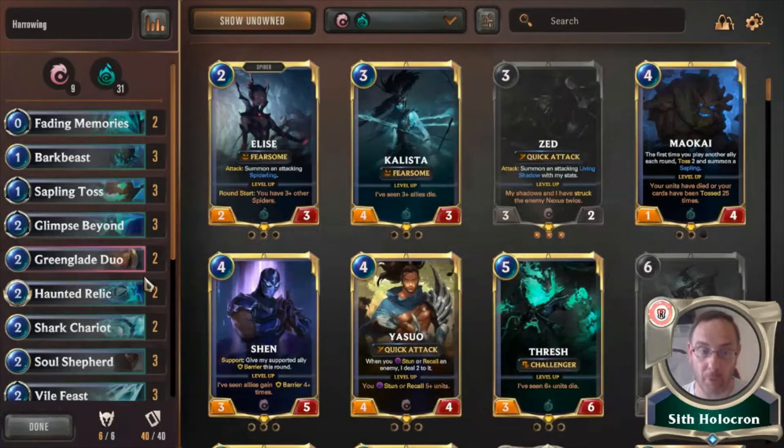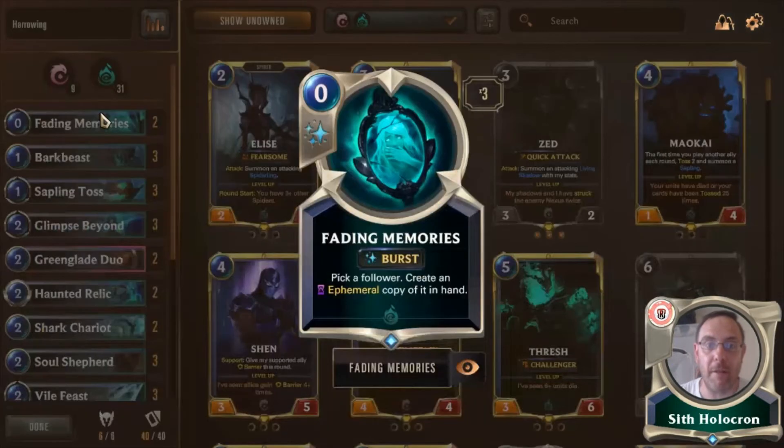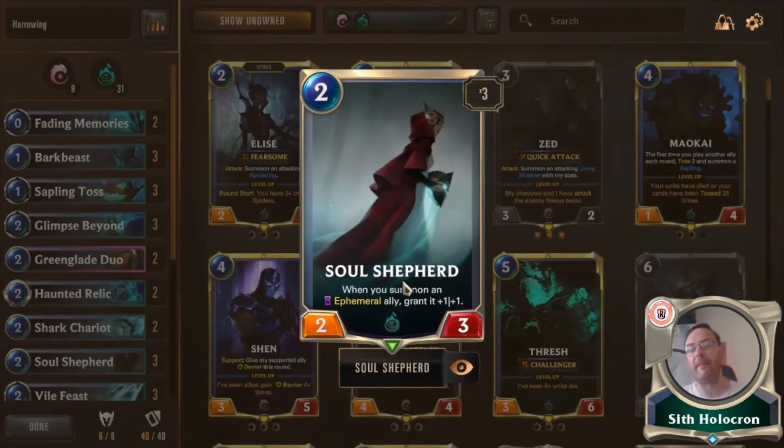Three Soul Shepherds are in the deck. On summon of an Ephemeral unit — which we're doing quite a lot of — you're granting it plus 1/1. So even a Bark Beast at 1-1 suddenly becomes a 2-2 if you've used Fading Memories on it. By adding Fading Memories to it you're making it Ephemeral and it will disappear anyway, but with Soul Shepherd out you're granting it plus 1/1.